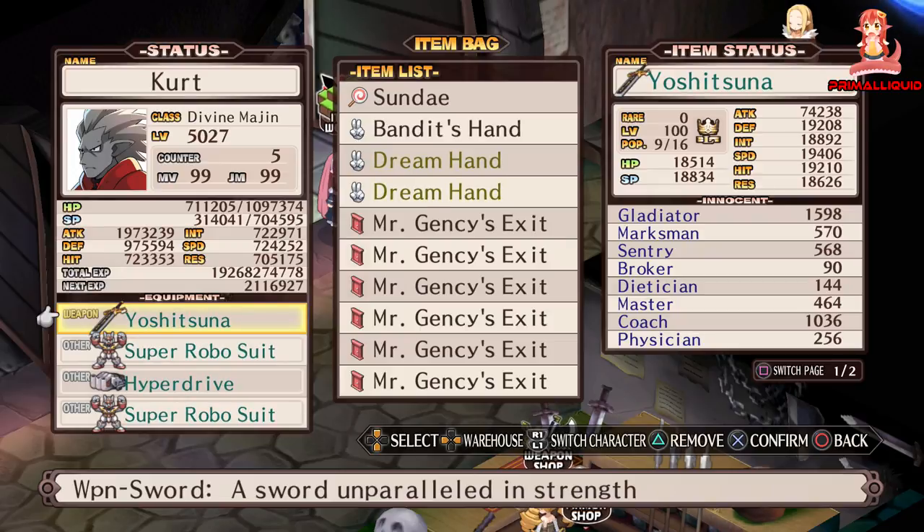Not only that, its attack range is massive — on some maps you can literally just sit at your base panel and attack the entire map. The only weapons that have a higher attack range than the Yoshitsuna are a couple of guns and one or two bows. It also gives extra movement and a bit more jump power as well.